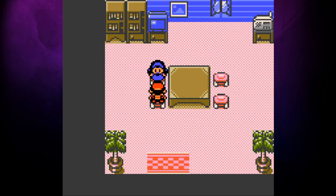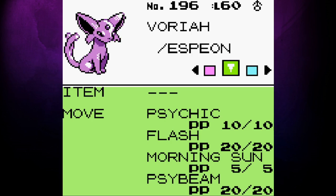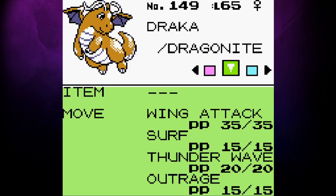We get everyone up to 60 except for Dracca, who we levelled up to 65. Dia's moveset is Bone Boomerang, Thrash, Strength and Bone Rush. Varaya has Psychic, Flash, Morning Sun and Psybeam. Muscle's got Low Kick, Strength, Vital Throw and Cross Chop. Kenya's moves are Drill Peck, Pursuit, Mirror Move and Fly. Magnolia finally learned Hydro Pump to go along with Surf, Slash and Strength. Finally, Dracca has added Outrage to his moveset in place of Dragon Rage.